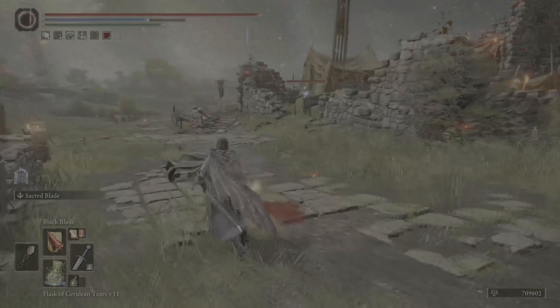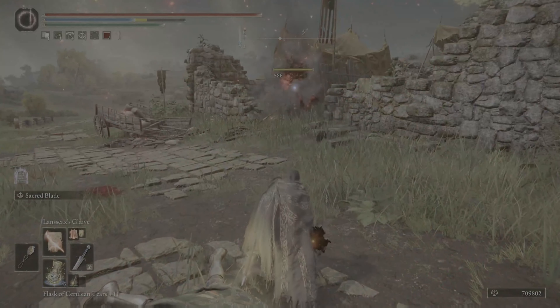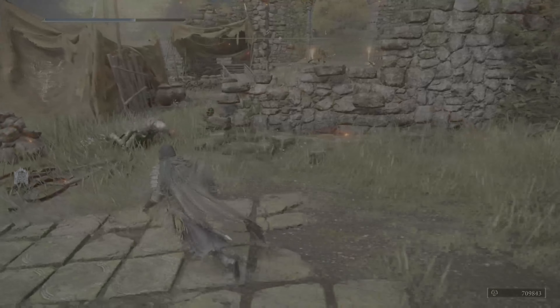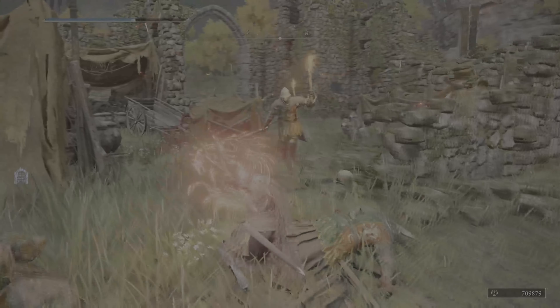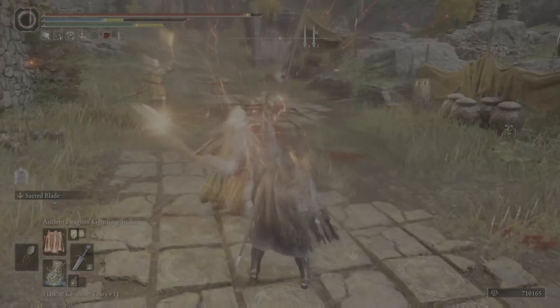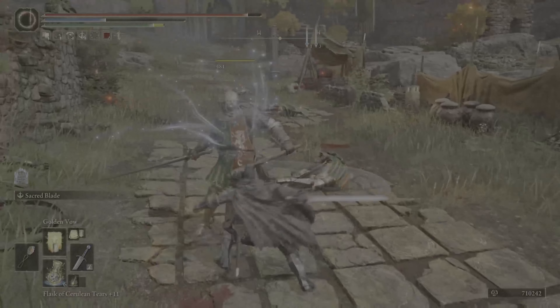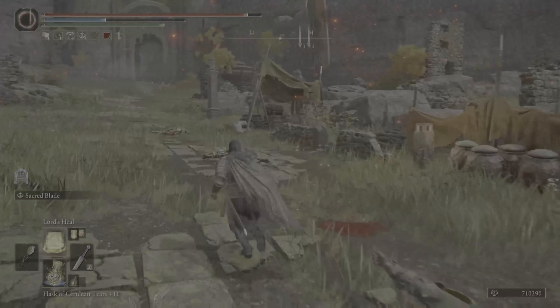Then we move into Black Blade — this is such a great spell to use against bosses as it reduces their max hit points by 10% and does a small sap. Then we have Lancing Blade Glaive, which gives me that North Wind Strike vibe. Ancient Dragon's Lightning is great for dealing damage to large targets as well as getting some AOE for targets around you.